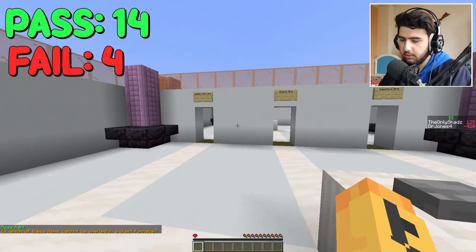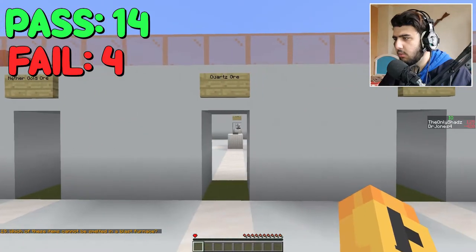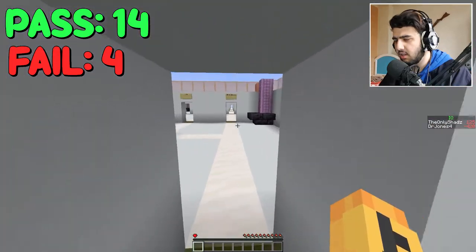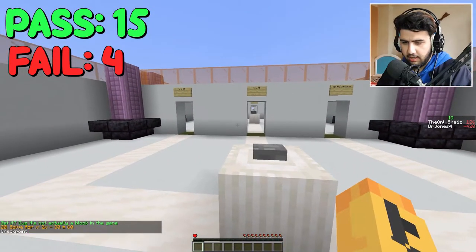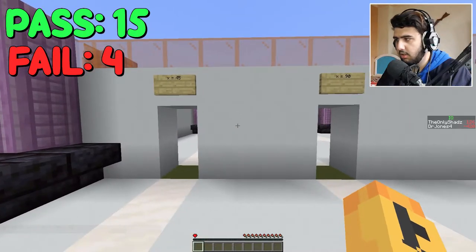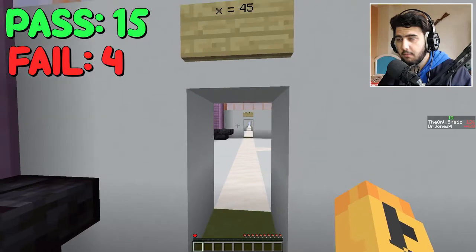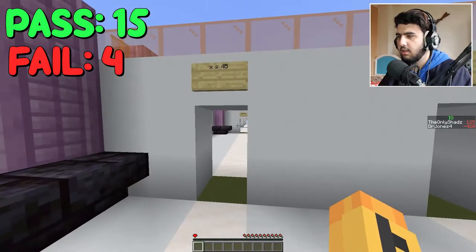Which of these items cannot be smelted in the blast furnace? Nether gold ore — you can. Quartz ore — you cannot. Can you? Sapphire? What is that? I don't know. Okay, solve for x. What? 2x minus 30 equals 60. 2x minus 30? 45? Is it? It is. It must be. Yeah, 45.